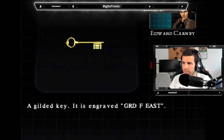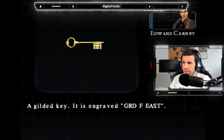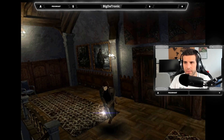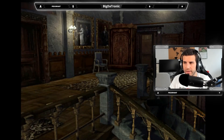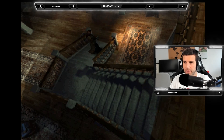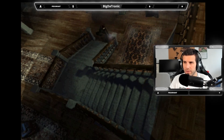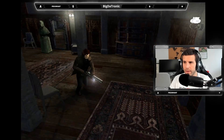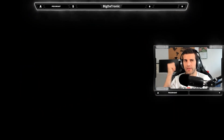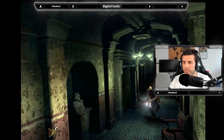Ground floor east — from where? That's what we need to discover now. East, east, east... so I'm going to guess east is the other way around. If where we went was northwest, east must be the opposite, meaning one of the locked doors over here.